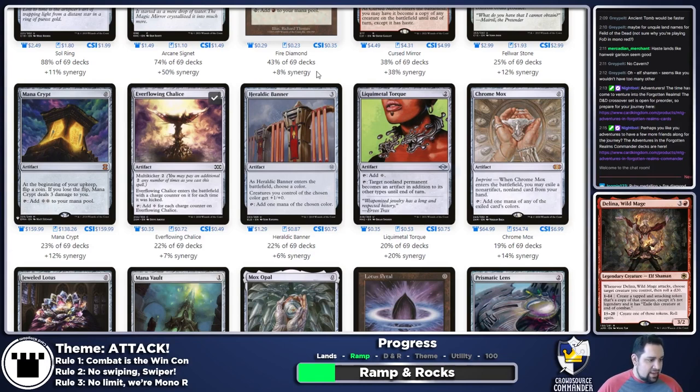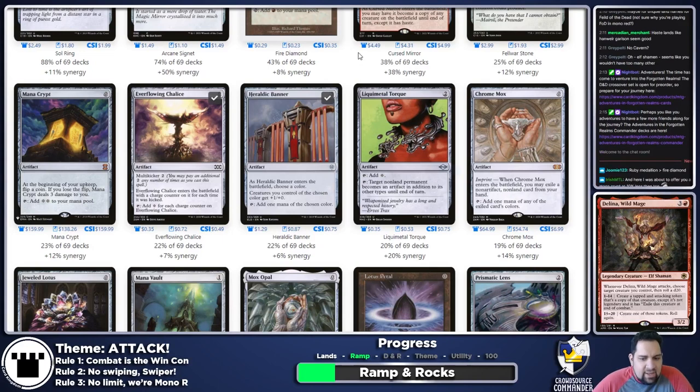Heraldic Banner I like — it buffs the power of everything we do. With Heraldic Banner and Delina out alongside Bonder's Enclave, Delina automatically has enough power to trigger the Enclave. Liquid Metal Torque — if we have a reason to turn non-land permanents into artifacts I'm fine with it, but I'm not throwing it in on its own.